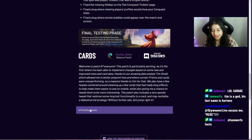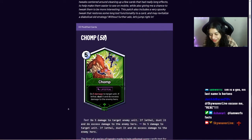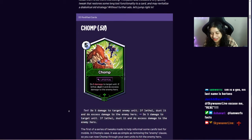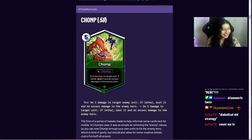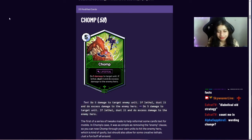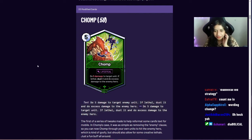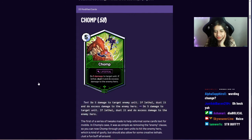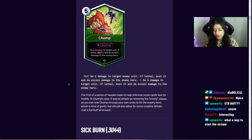Let's start with Chomp. In order to reformat its text, Chomp now says 'target unit' instead of 'target enemy unit,' so you can pulverize your own fungi and use the overflow damage to hit the enemy hero. You can chomp through your own units to bite down on the enemy hero. It's a fun little change that can lead to some funny lethals.